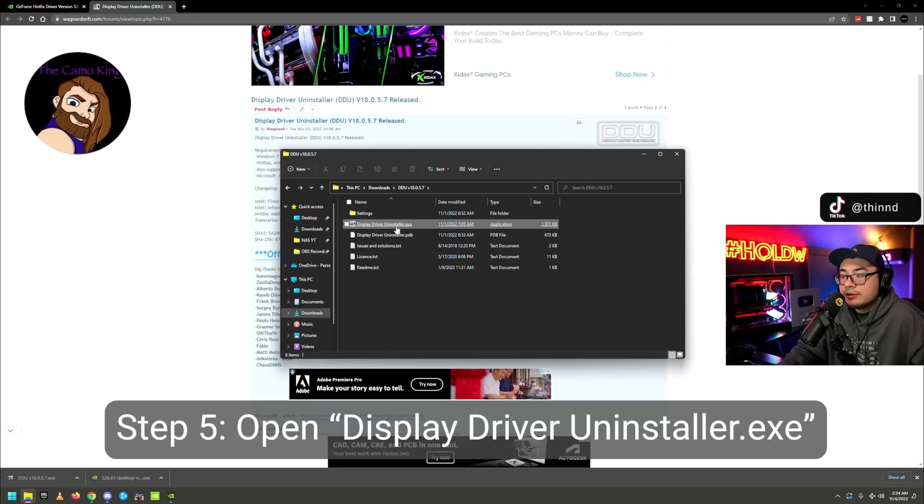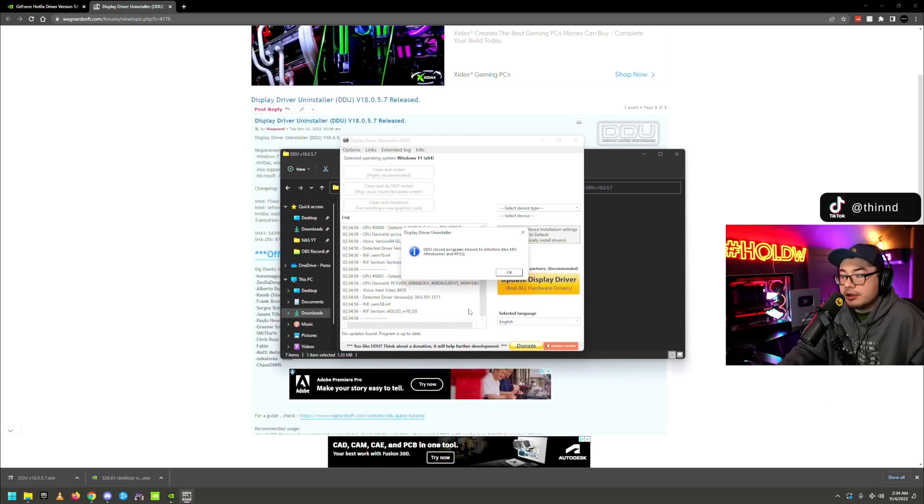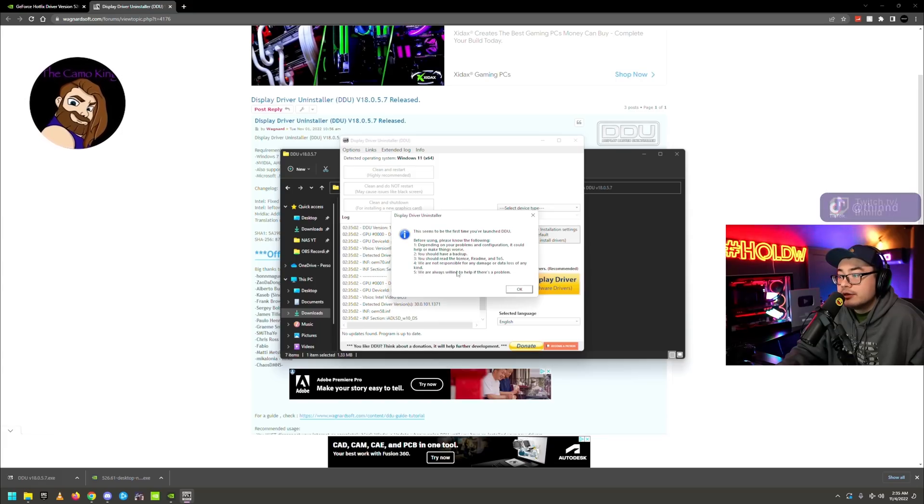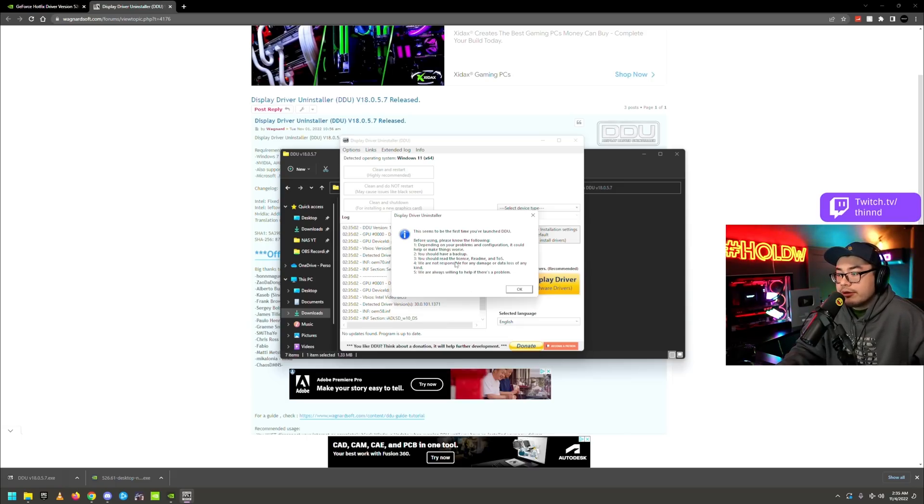Once you open it, DDU will close programs known to interfere with it — like MSI Afterburner and RTSS. You want those things to be offline so they don't reset any overclock applied to your PC during the DDU process. You don't want to fry anything — you should have a backup. The program actually creates a restore point in your system before it runs anyway.